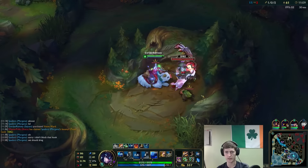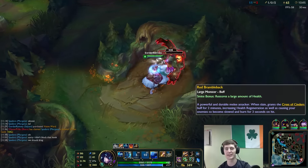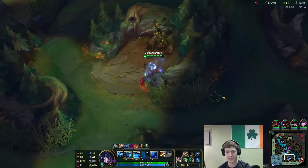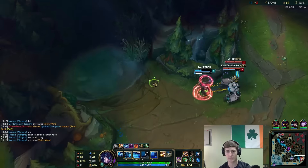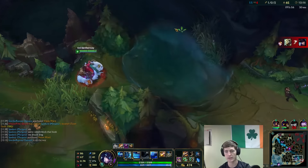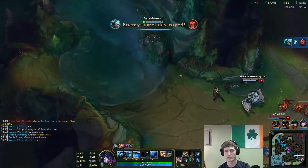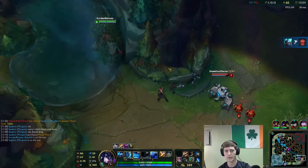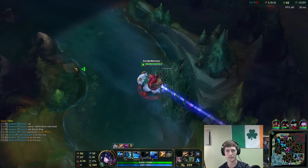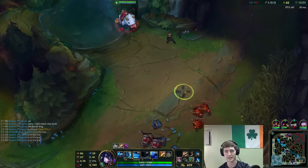We actually have decent wave clear now with this Cinderhulk. Let's get that dragon - I really gotta pee, why do I always do this? Now I'm thinking about using the bathroom more than playing the game. Let's gank bottom - Morgana's up. Oh god, she's dead - a little greedy by her being that far forward without Morgana's support. Morgana and I can easily 2v2 these guys though. They probably have this warded, so I'm just going to spam a taunt. Actually, I don't think they have this warded - wait, they do have it warded.